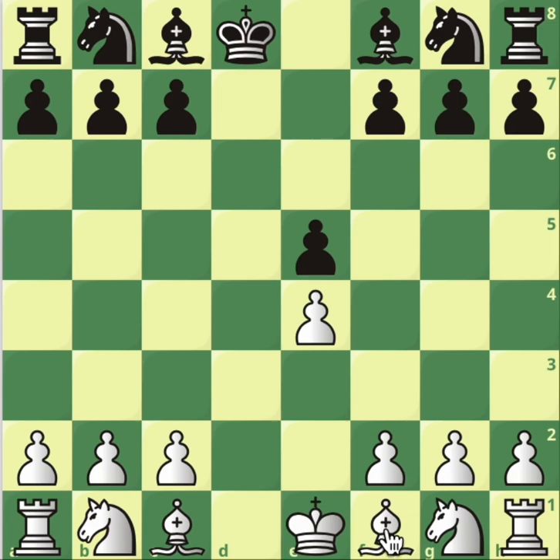I personally played against this defence against a woman grandmaster who defeated me, and that was just one of the reasons that pushed me to study this Pirc, but also because many other players play it, even at grandmaster level. How to punish this one? Bishop to c4, attacking this pawn on f7.